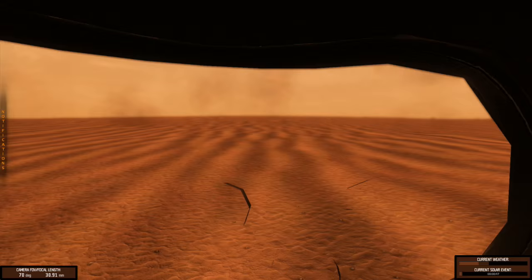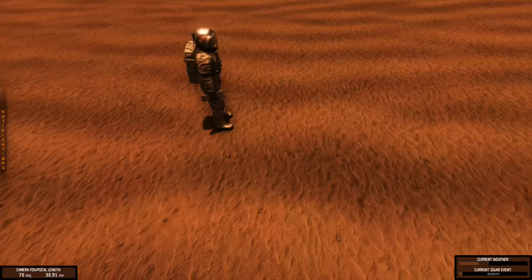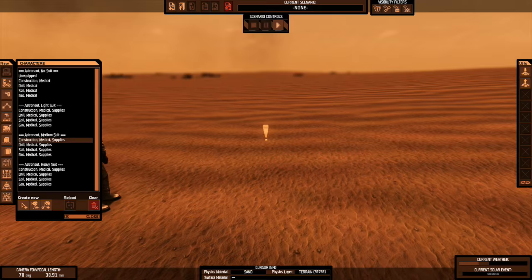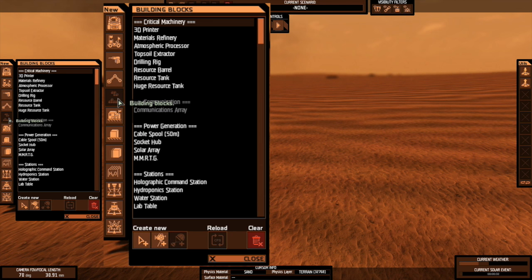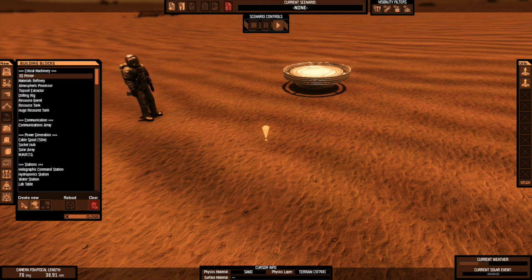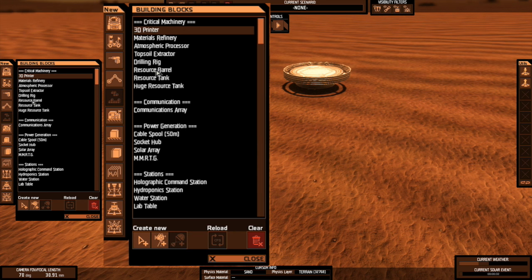You can jump into the character by hitting the F key anytime. If you want to play it like an actual game — like a starter game — you're basically building your own scenario in a free roam, free play situation. Hit the spacebar to get the build menu, then go to building blocks, grab a 3D printer, hit the T key and spawn it in. With the printer you can print your atmospheric processor, refinery, topsoil extractor, drilling rig, resource barrels, resource tanks, and more.